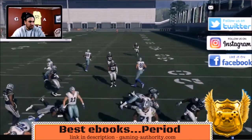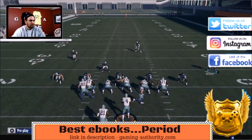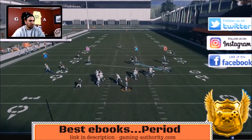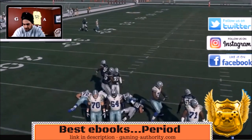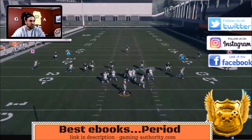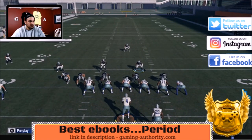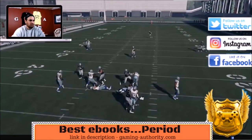I like the 4-3 Under almost as much as the 3-4 odd. I want to see how it works against a running back blocking to that same side. Base align, pinch all linebackers — it kind of stops it if the running back is to the side of the blitz, so run it away from the halfback if you can. That middle linebacker comes in fast through the B gap, and the free safety came around the edge super fast.